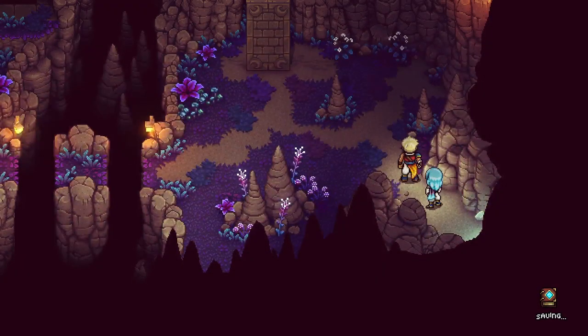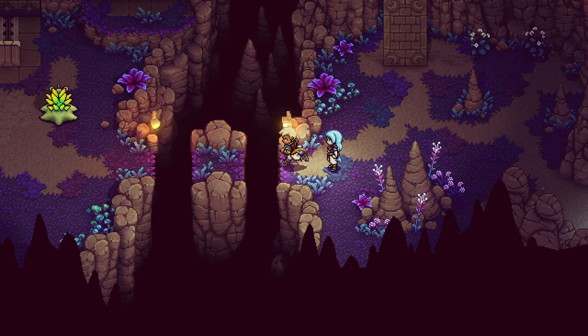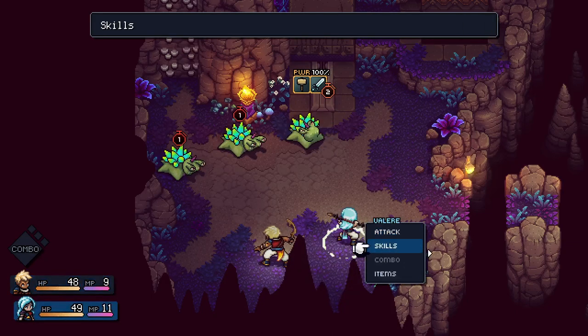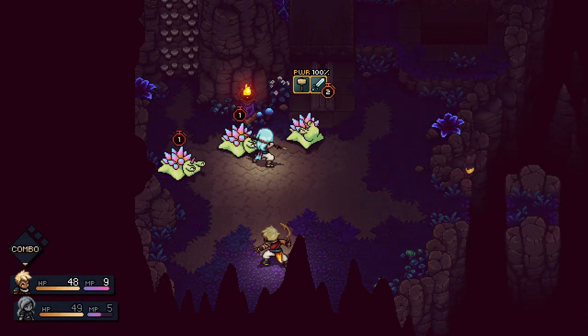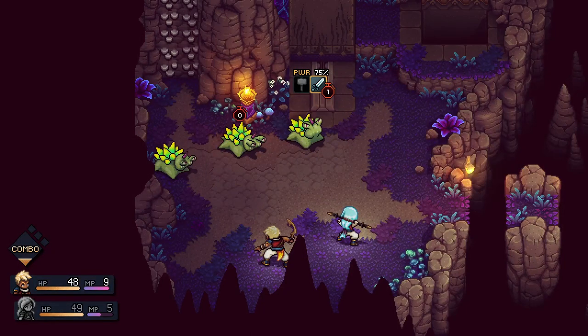I can go this way. Ooh, some enemies already. Let's fight them, take them on. That one takes two hits. I think I want a Crescent Arc here just to hit all three — it'll also do one more on that. I need to block these. Need to learn how.